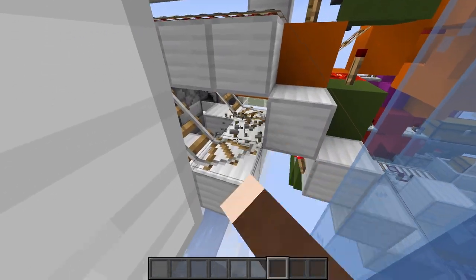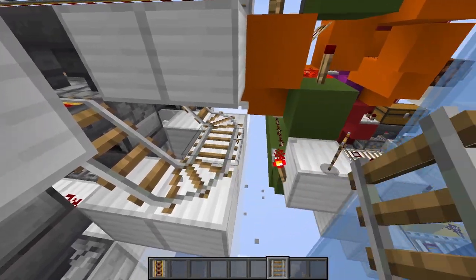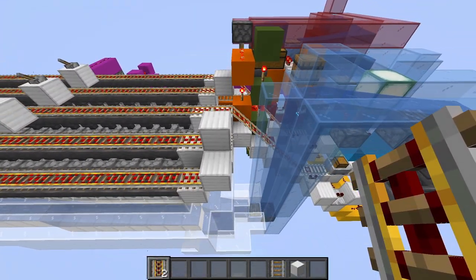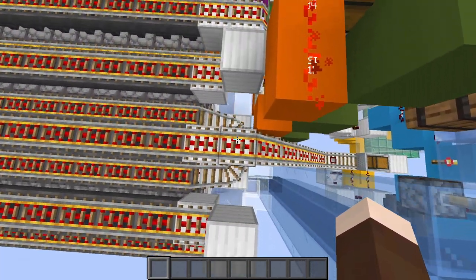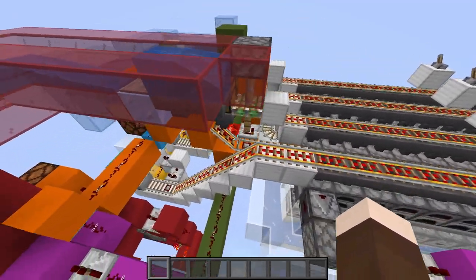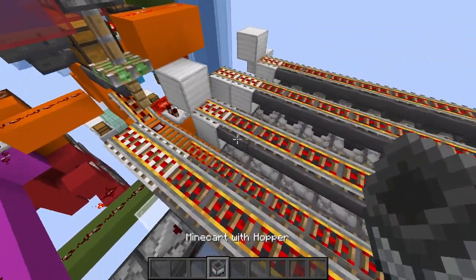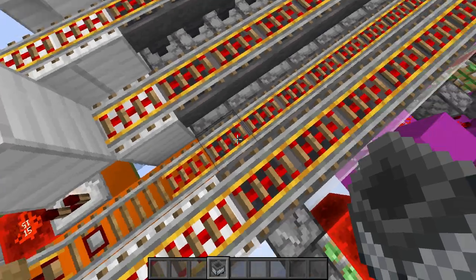Our fuel minecart broke again — that's something you're going to want to look out for. You don't want your fuel minecart to just flop down into the void, but we can get that right back. That means half of these get cooled down.